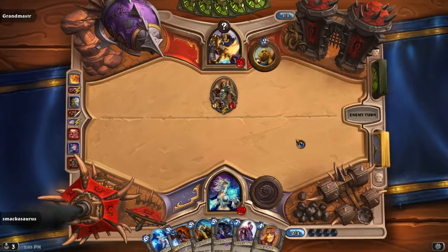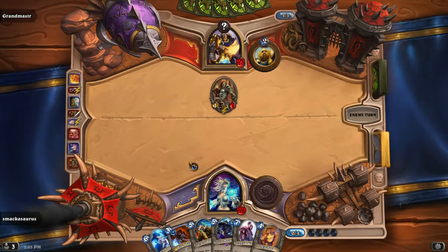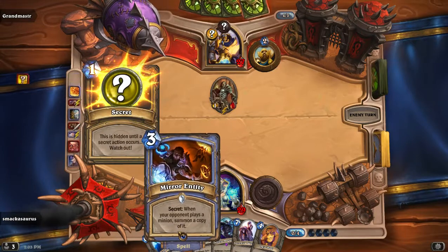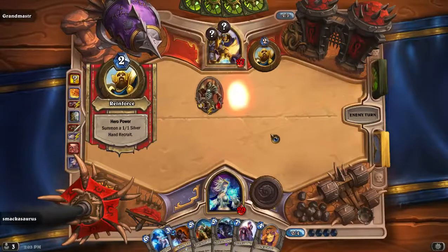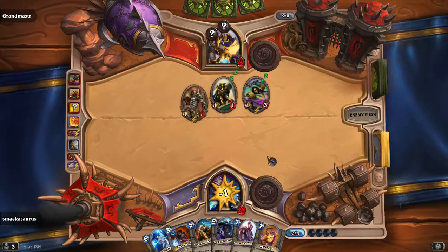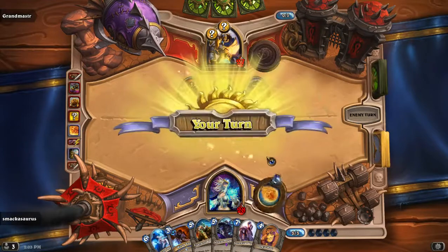Well that sucks, that's what I get for trying to be quick — should have taken my time. This one summons a copy of a minion when he plays it, but I'm afraid it's going to copy a stupid 1/1 creature. He's going to buff somebody — buff that guy.